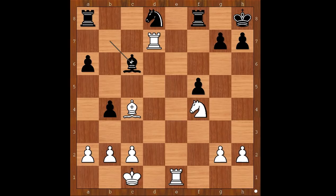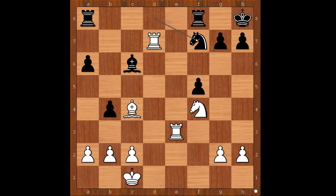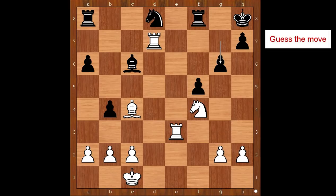The move is rook to e3. Ibrahim Sultan resigned in view of the continuation: bishop takes rook, knight to g6 check — the only move — pawn takes knight, rook to h3 check, mate. If black tries to save the king and plays knight to f7, then white simply wins a piece. Can g6 save the king? If g6, then knight takes on g6 check, and after h takes on g6, rook to h3 check — mate. That is why Ibrahim Sultan resigned.